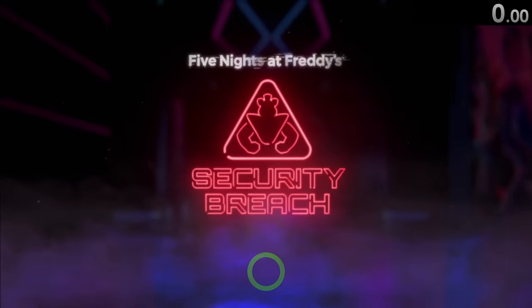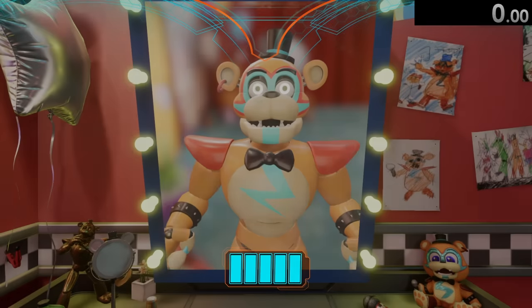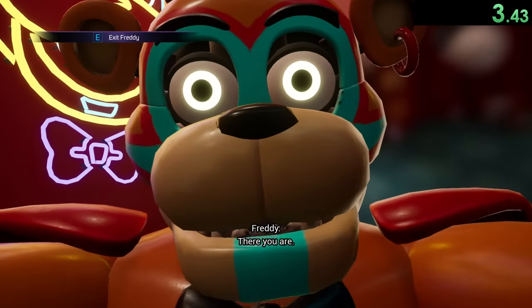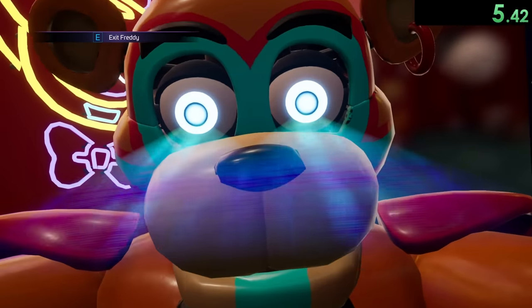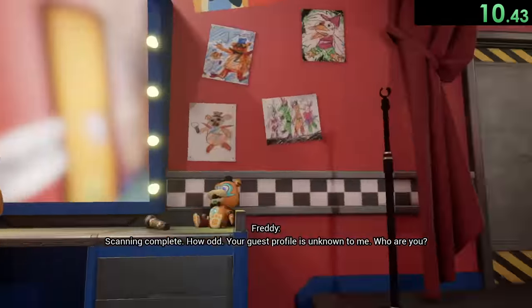Today we're speedrunning through Five Nights at Freddy's Security Breach, and let me just tell you, this game's really broken. We're going to start the speedrun as soon as Freddy looks at himself in the mirror and then pop out of him right away. The reason we can do this is because we turn the voice volume all the way down, and for some reason this gives an effect of skipping a bunch of the voice lines in the game.